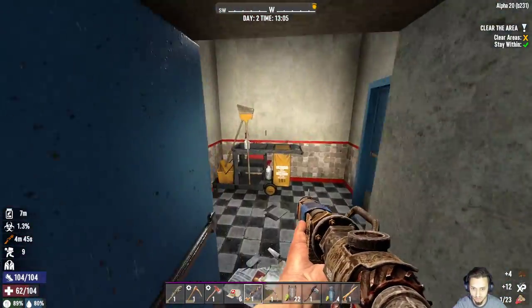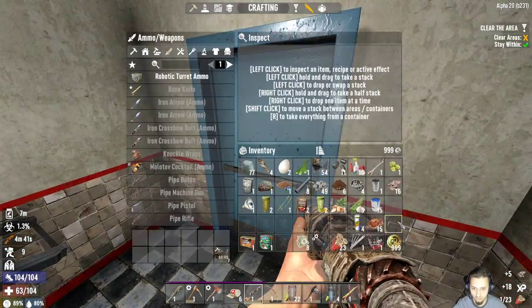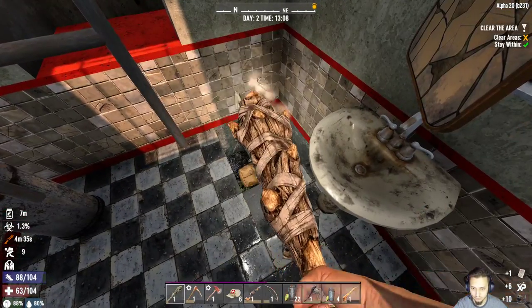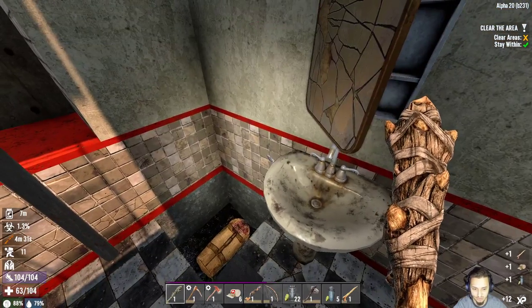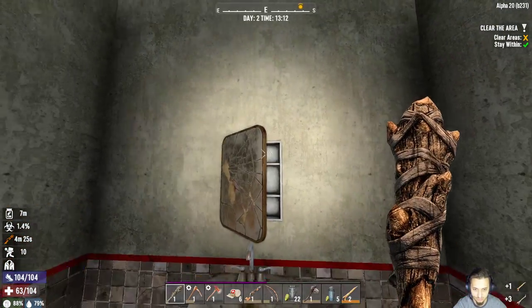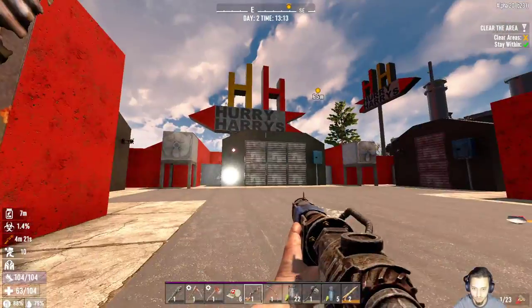We've got nothing else here - anybody in here? Why do I get so many of these cans? Nothing good. It's nice that this is only one tap - I don't remember it being that easy to break these things. A new bone knife - nice, can we repair this? Yes, nice.